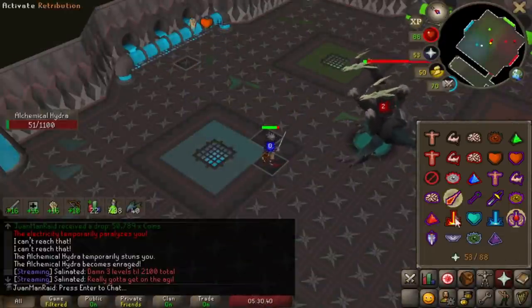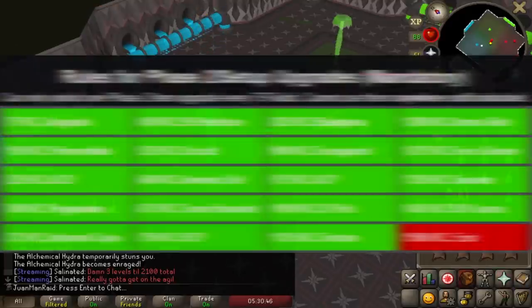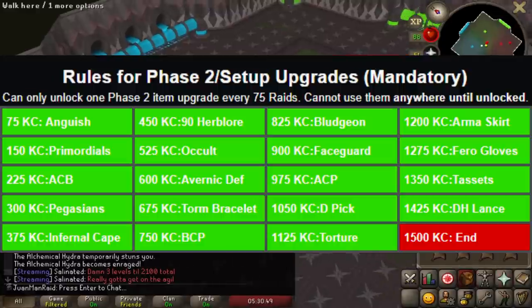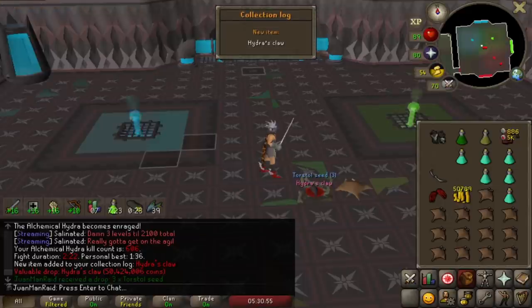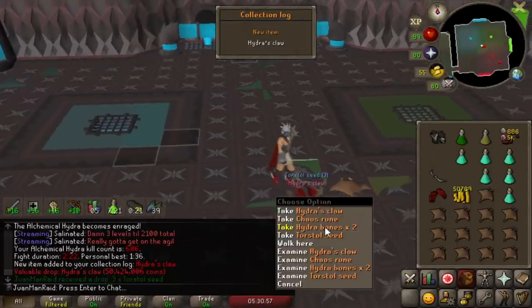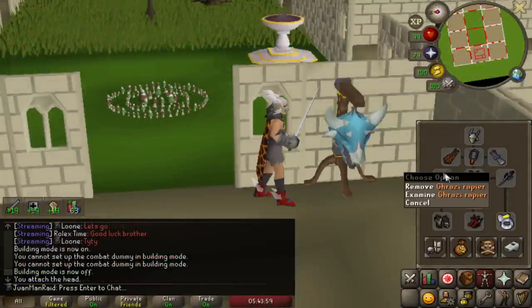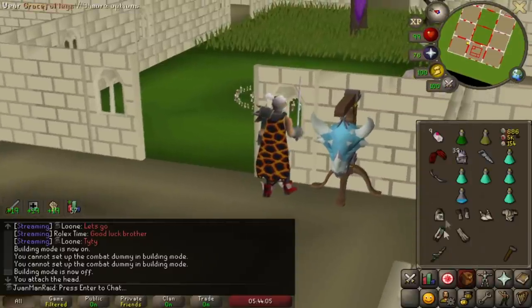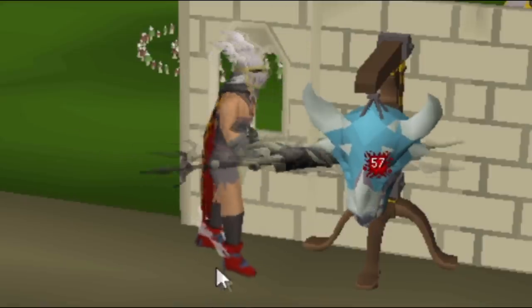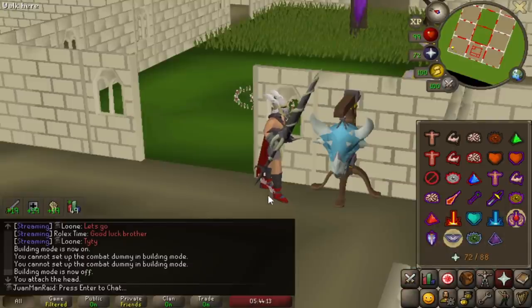On the last episode, we made some momentous gains because I ended up getting the Dragon Hunter Lance, which was the last mandatory item I can get on the account for the solo raid setup. The lance is nasty — it's basically one of the biggest upgrades I could ever get. I saved the best for last. It's about 4 max hits higher than my Rapier, which I was mainly using for Chambers of Xeric. So the lance will give me an insane speed increase at Raids. We got to go for PBs — our last Solar Race PB was 18:04.